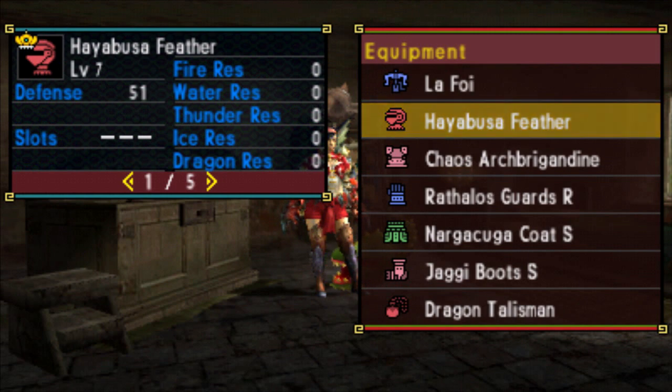The helmet, or accessory I guess you'd call it here, is the Hayabusa Feather. This is a powerful piece that grants 15 points to Expert, and seeing as it is so powerful the game has made it quite the trial to get it. Basically you'll need to clear all the non-Prowler and non-advanced village quests, have 1500 Yukimor points and have done the first five requests from the Yukimor chief.